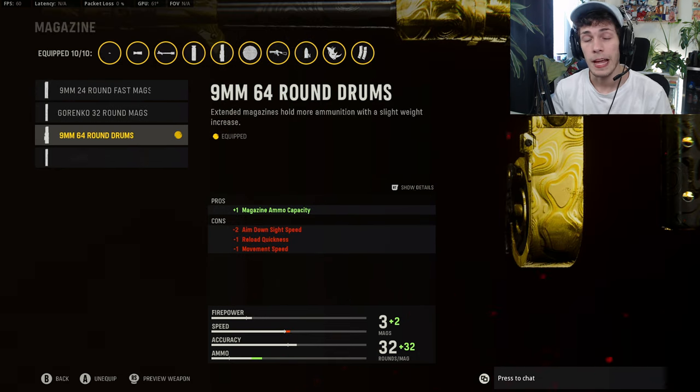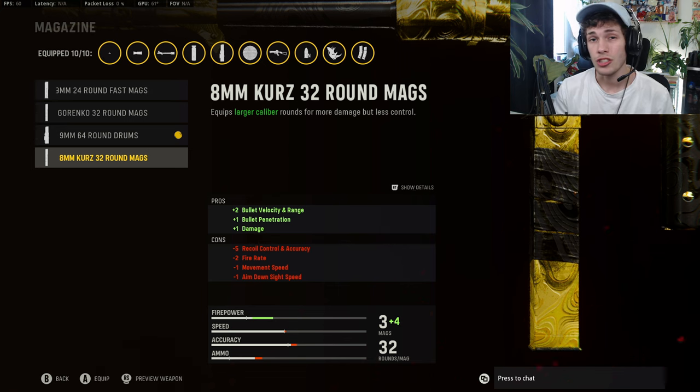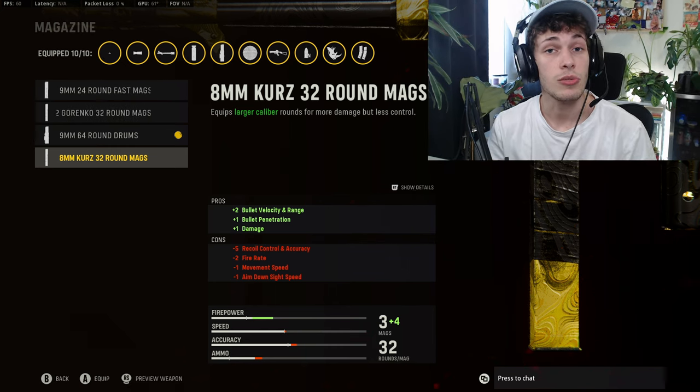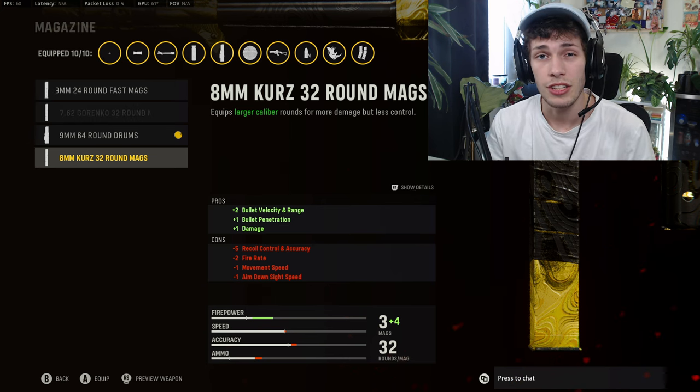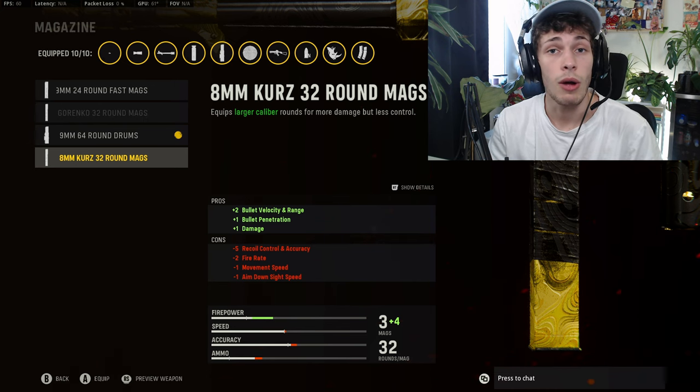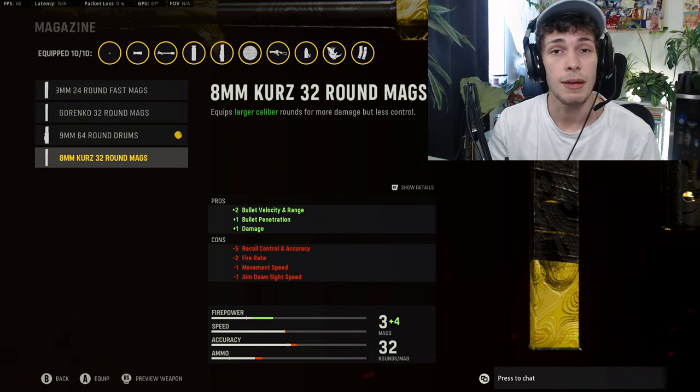For the magazine, there are two options. In the gameplay I was running the 64 Round Drum Mag — this is the one I prefer for respawn modes. We are losing movement speed and ADS speed, but you don't really notice it with this build. If I'm playing Search and Destroy, I would rather do the 32 Round Mags — it increases damage leading to a quicker TTK, like two to three shots. The 32 isn't really enough for respawn, but in Search and Destroy you're not playing as aggressive, so you can get away with it and win more gunfights.